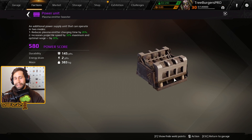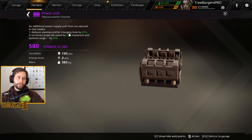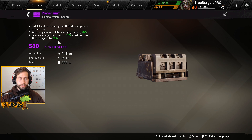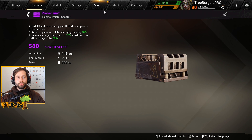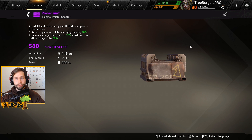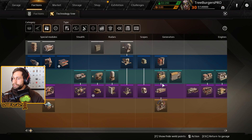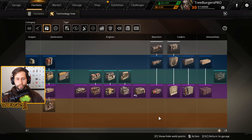Also on the test server is the Power Unit, a plasma emitter booster. It reduces plasma emitter charging time by 26%, increases projectile speed by 30%, and increases maximum and optimal range by 20%. This works well with the Helios, the Synthesis, or the Primius — it's your choice which one to combine it with.